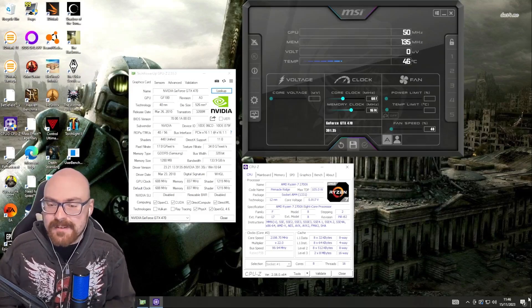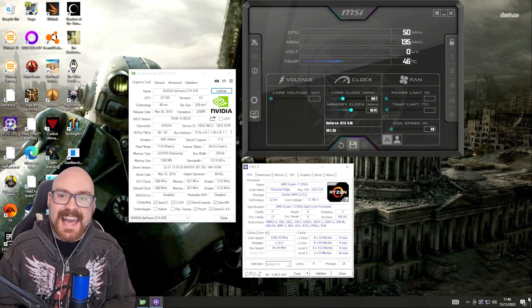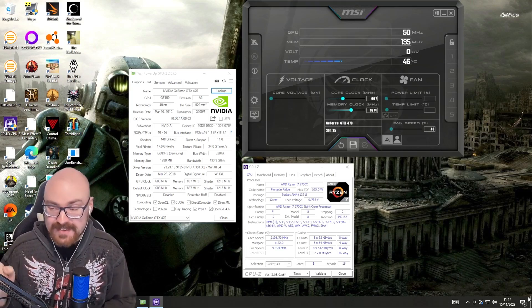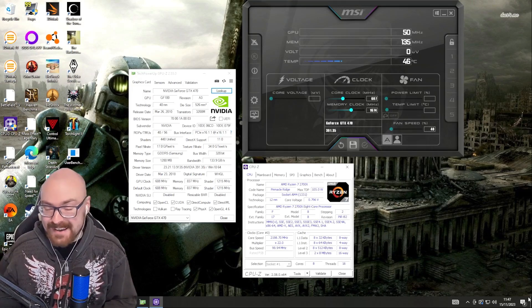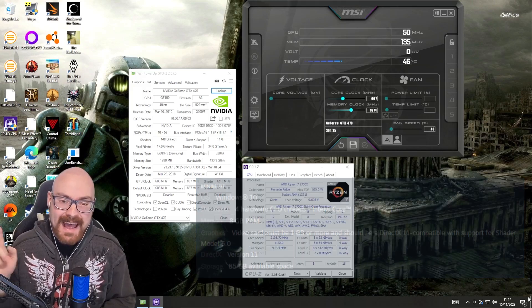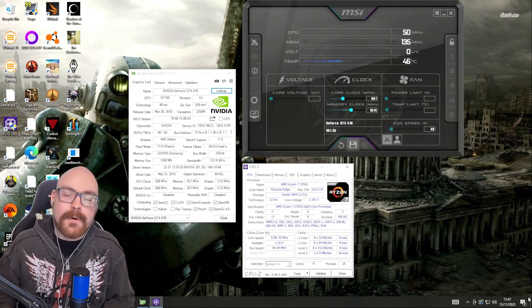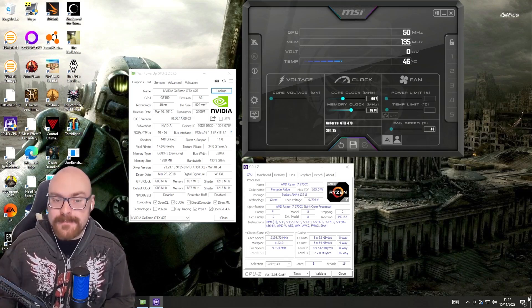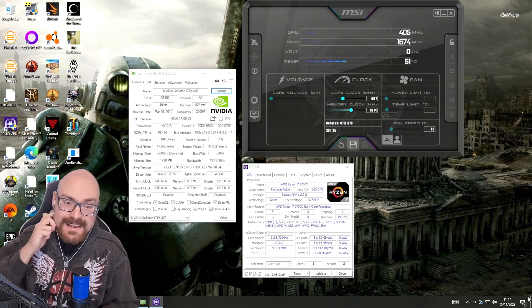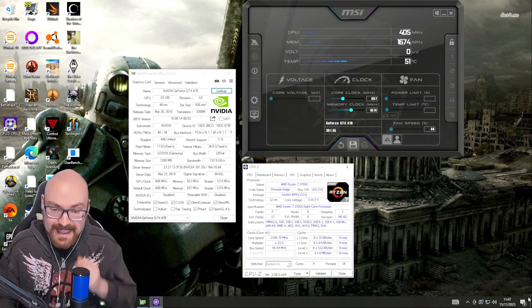Hey everyone, welcome back. Today we're going to be testing Counter-Strike 2 on a GTX 470. The minimum specs for Counter-Strike 2, graphic card-wise, is essentially just a DX11 compatible card. The GeForce 400 series was the first Nvidia GPU lineup to support DX11. So I figured, I've got a GTX 470, we'll see how that fares against CS2.